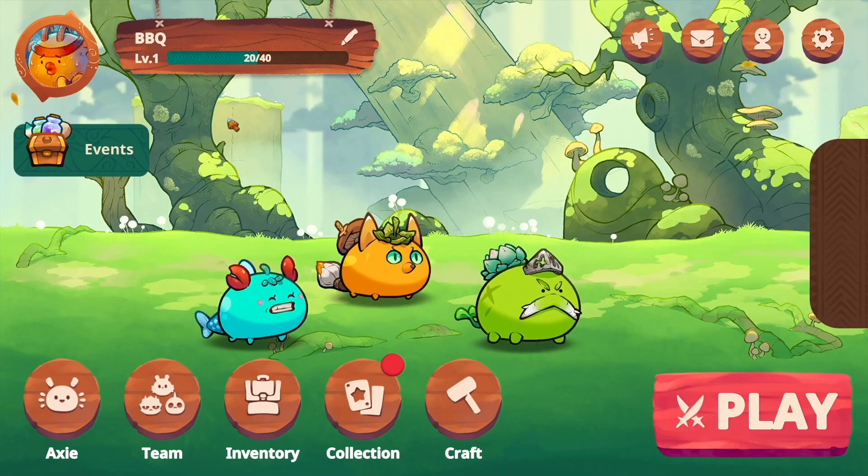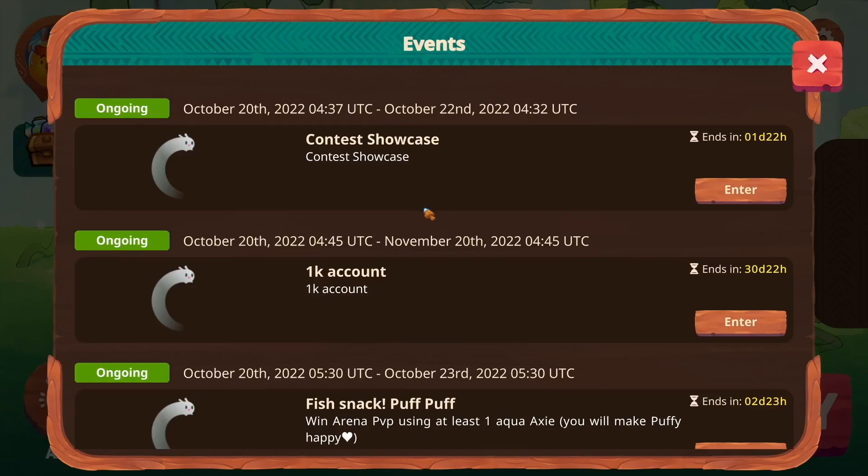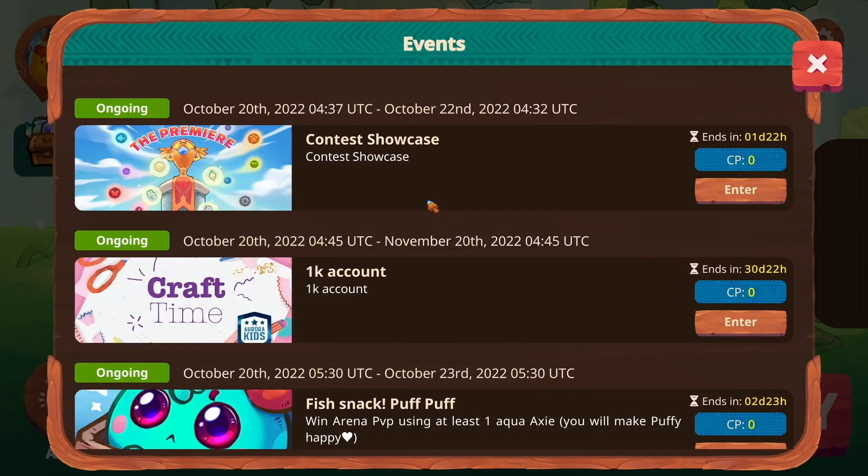From here you'll be able to click the events tab and you'll be able to see the current, upcoming, and past events and contests. For now we're going to focus on the contest showcase — that's the one that I'll be participating in today. You'll see the amount of time that you have left for that current event.